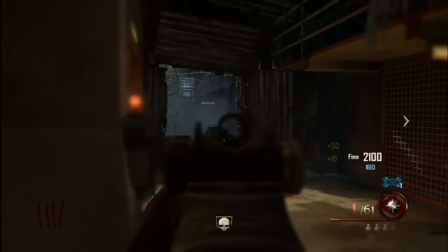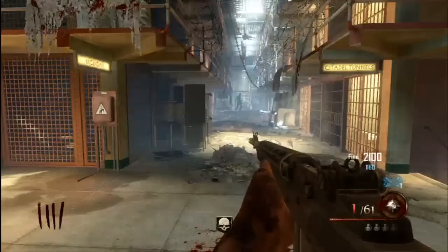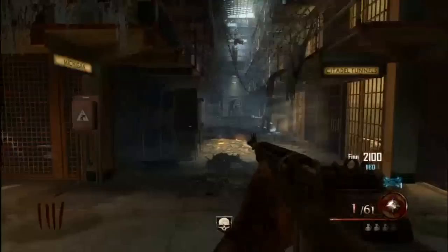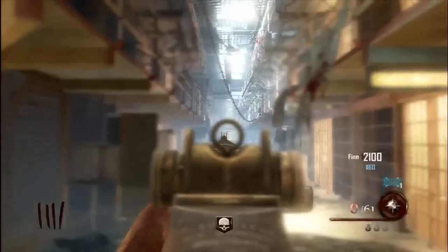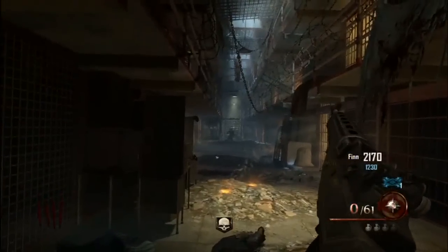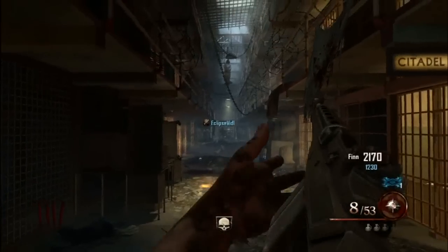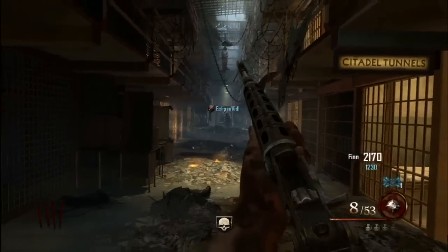Something I noticed is that the bottom right of the screen looks very different from what we're used to — the ammo count, grenades, all quite different from past zombies. I'm not sure if this is the final product or a beta version. There's also a small square blue symbol with shocks going into it — you'll find out later exactly what that is.